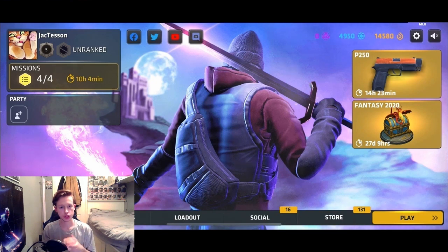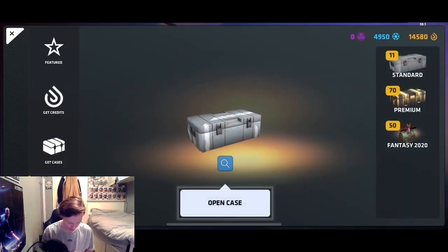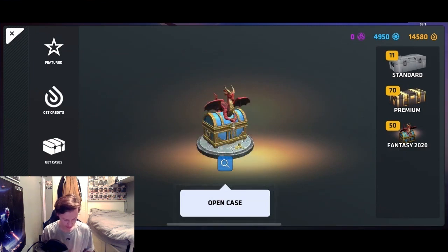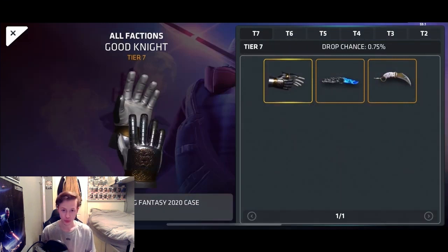Hello everybody, my name is Jack Tessner, and today we are on Critical Ops because they have just dropped their new season, Deagles and Dragons. We have 50 Fantasy 2020 cases and we're going to open them all today, so let's see what we might get.